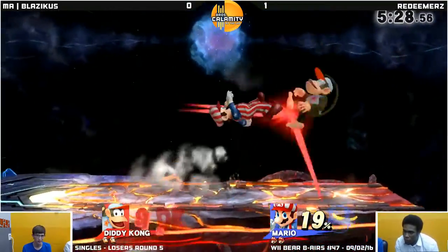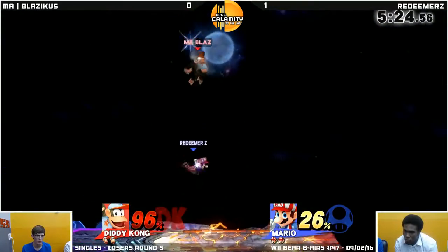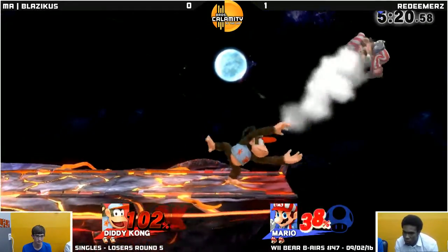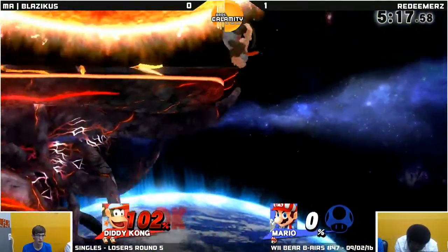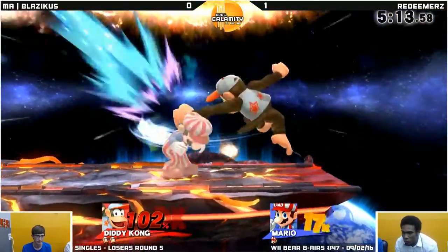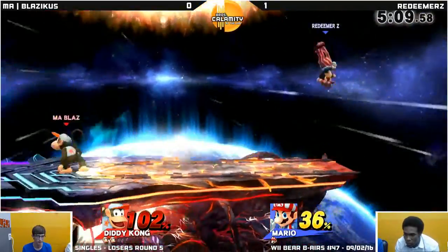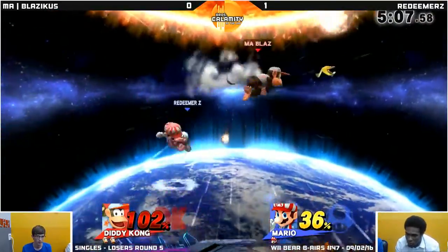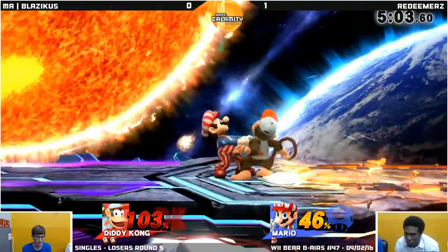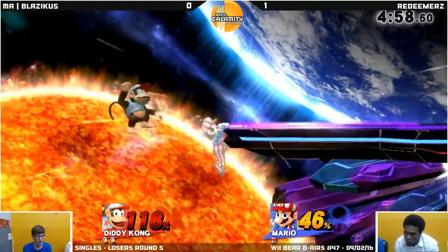See the banana trips — just gets the grab. So close. Potential again, he's good for the back air. Oh, what a spike from Blazicus! Where's the taunt? Well that was Blazicus — he just waited it. Yeah, that was a great statement from Blazicus. Redeemer just obviously didn't think he would go for that. He just went for it — you've got to expect that with Diddy Kong. It's just that Blazicus hasn't been going for it, so it was unexpected.